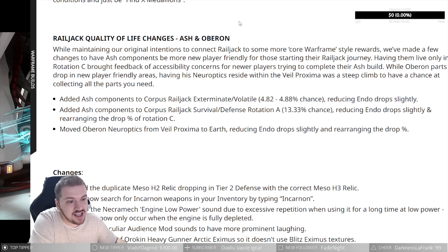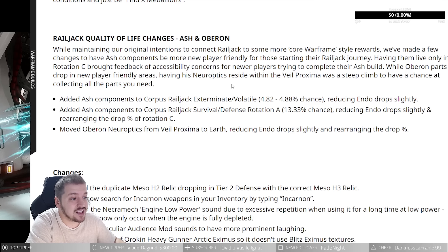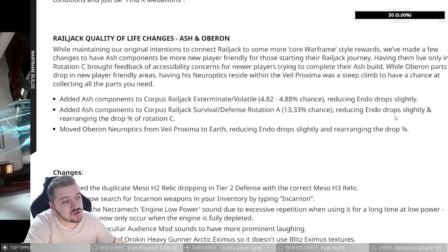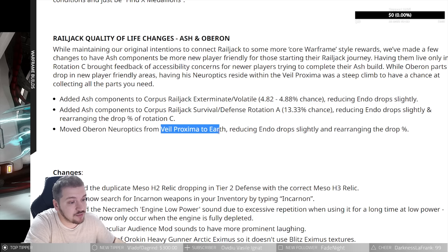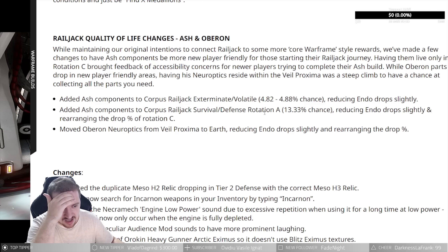Railjack quality of life — Ash and Oberon: while maintaining original intentions to connect Railjack to core Warframe style rewards, they've made changes to have Ash components be more new-player friendly. Having them live only in Rotation C brought accessibility concerns. They've added Ash components to Corpus Railjack Exterminate/Volatile at about 5% chance, added them to Corpus Railjack Survival/Defense Rotation A at 13.3% chance, and moved his Neuroptics from Veil Proxima to Earth — a big jump.